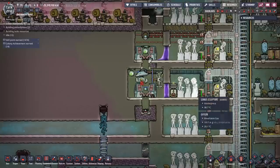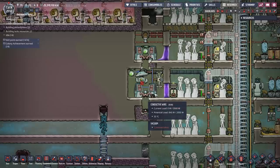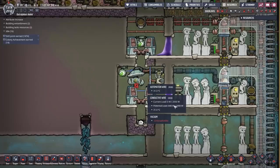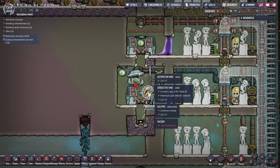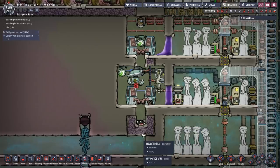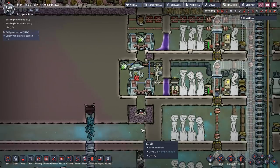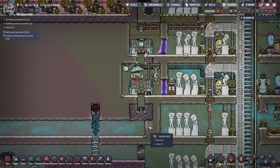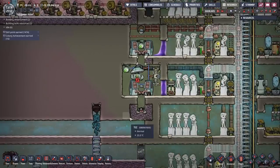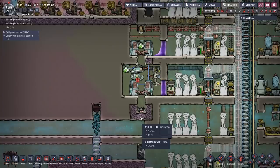Here's an example of a later-game storage array — exact same setup as before, but this time it's in a vacuum. Seal it up with a couple of liquid locks and suck out all the gas pressure. This stops any transfer of materials between items. It's not strictly necessary but should theoretically help performance slightly. I also replaced the bottom with insulated tiles made of insulation to stop any temperature transfer.